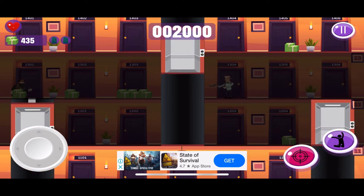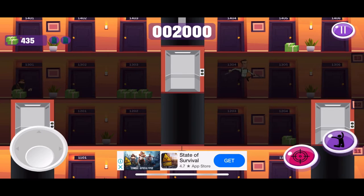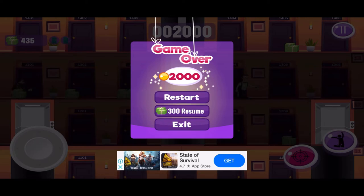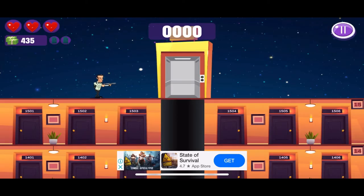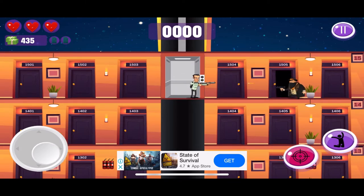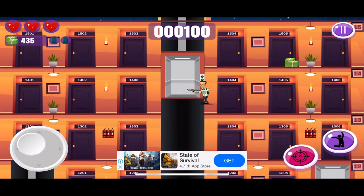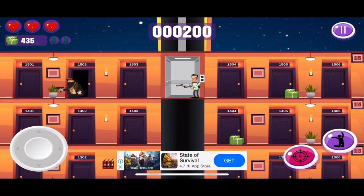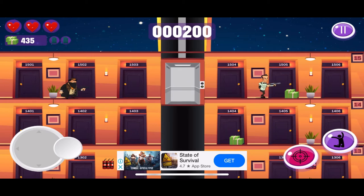That would give you the gameplay mechanics you'd probably need to make your game better. The simple mechanics that the game had before were good, and you could build on those to make it better. The villains in this one jump and move around as well. In Elevator Action that may have been further down — I really can't remember, because Elevator Action was a long, long time ago. It was an arcade game as well.